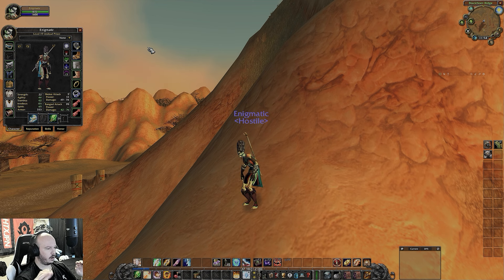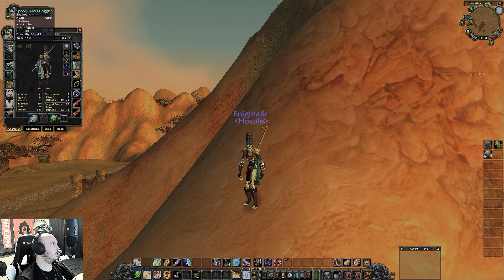Now let's look at the gear and how I got this gear, how you could get this gear. The first thing we're going to be looking at is the Speedy Racer Goggles. Speedy Racer Goggles are incredibly overpowered: 14 agility, 14 intellect, 53 armor. The 53 armor is negligible — that doesn't matter too much in the grand scheme of things.